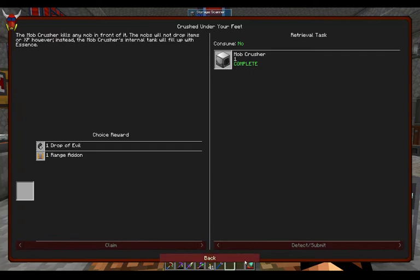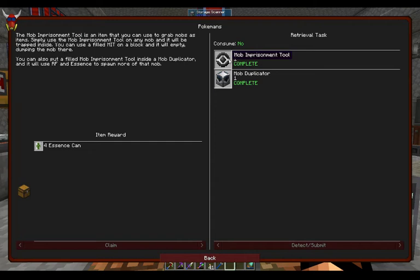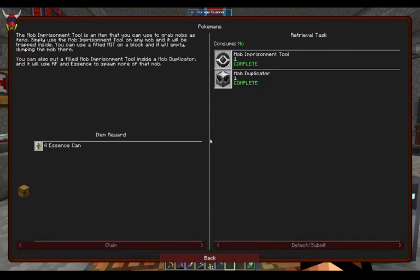One being this mob crusher, and the other being the mob imprisonment tool and mob duplicator. If you've used some of the other modpacks for this stuff — this is Industrial Foregoing. That mob imprisonment tool was called a safarinet previously, so these have changed a little bit as mods have changed hands.